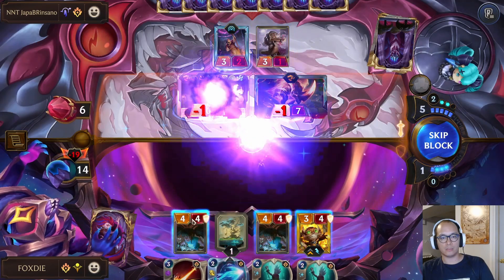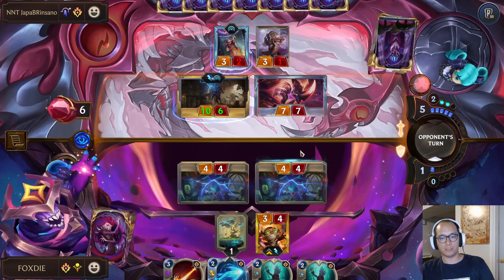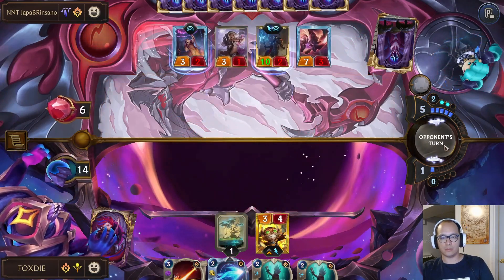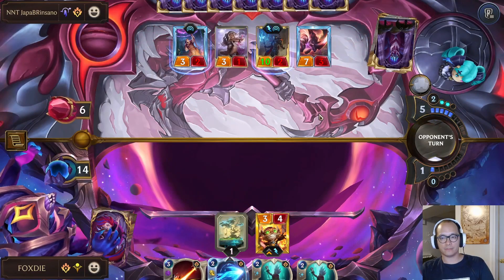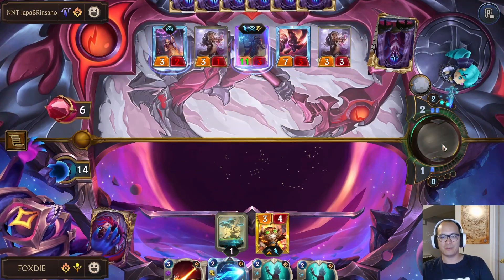Maybe I'm okay. I can go like this — block these. I can even swing with Zigs to grab one little damage. I might need it or not. Zigs is one off from leveling. Oh, he should have played that — unfortunate.